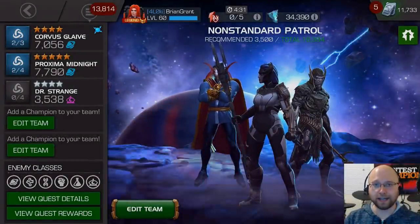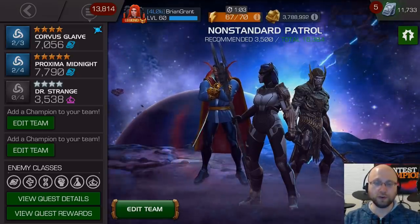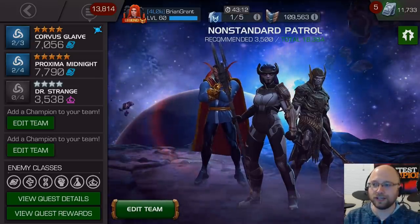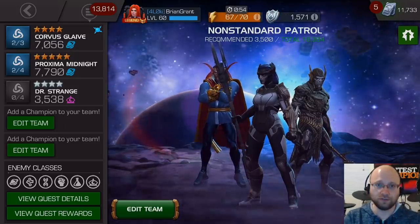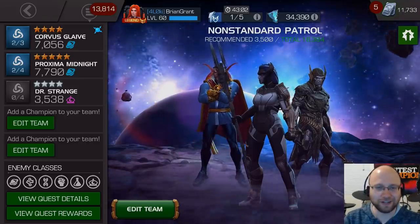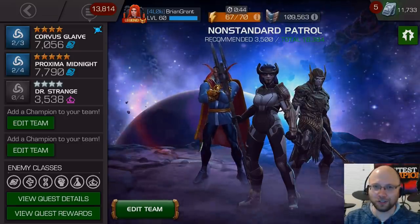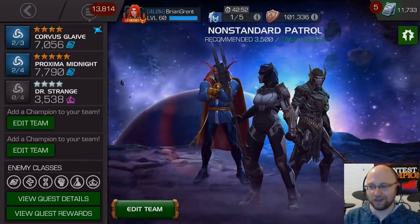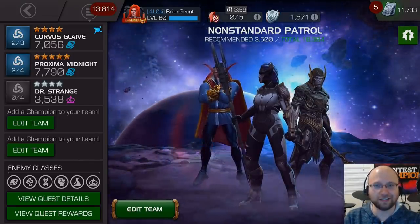Yesterday, I uploaded a complete guide on how to get the Legends title using Stark Enhanced Spidey, who, with the addition of Nick Fury, is now much more competitive versus someone like Corvus, since Nick Fury actually gives three really solid synergy bonuses for Stark Spidey. Nick Fury doesn't really give anything to Corvus, but even still, I think Corvus is just a little bit faster due to the guaranteed crits. So I had a few people asking me to put together a little Corvus guide, and that's exactly what we're going to be doing today.